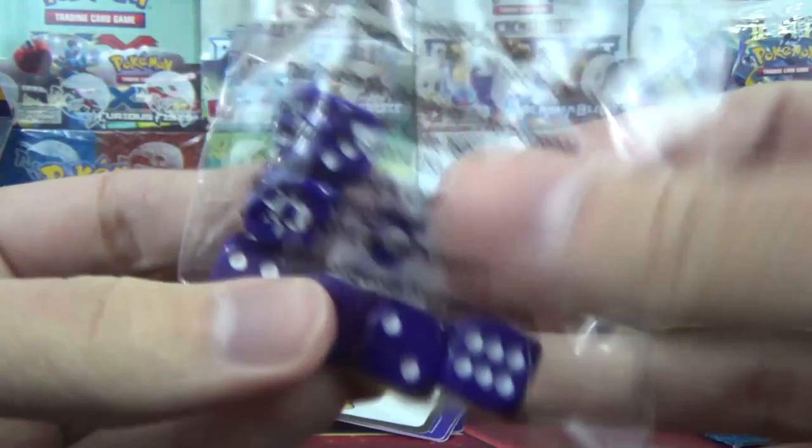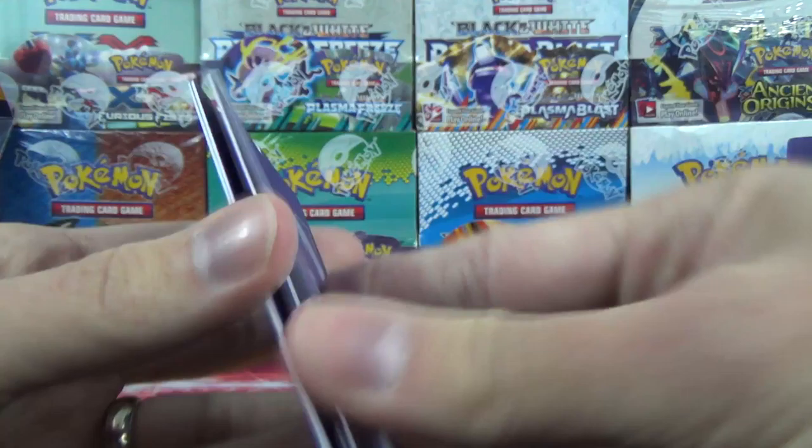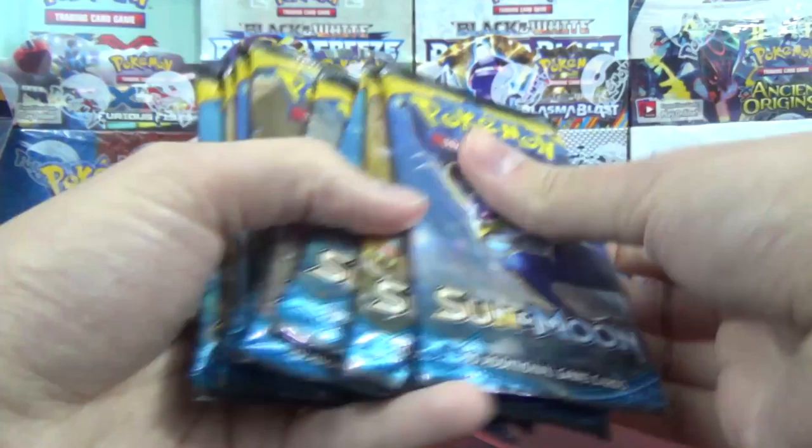We've got some beautiful purple dice here with the set symbol on them, and the clear rolling die as well. There's also the code card — I believe that'll get you sleeves and maybe a deck box — and four deck dividers. We've got the beautiful Lunala sleeves; those look pretty sharp, actually. I really like those.